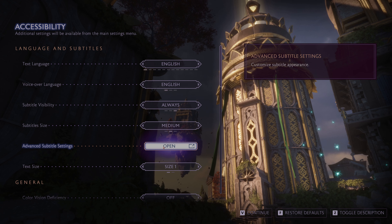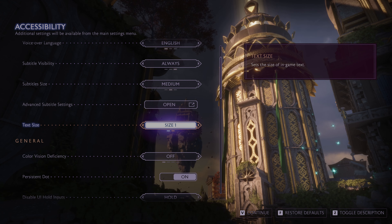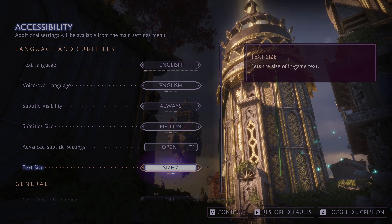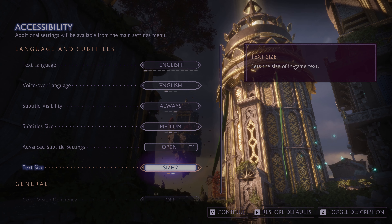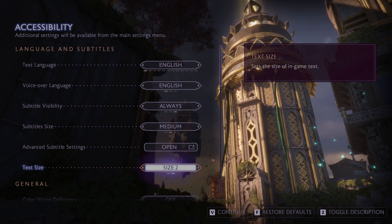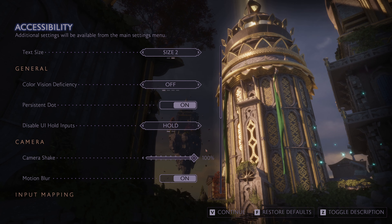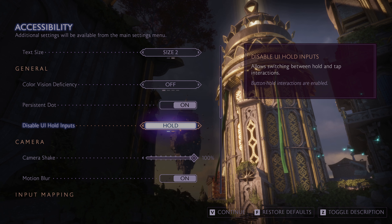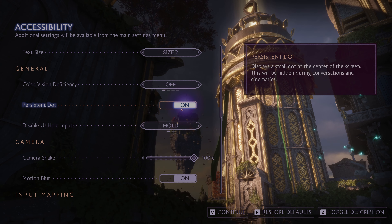We'll stick with medium subtitle size. Advanced subtitle settings let you customise appearances if you're so inclined. I'll nudge the in-game text up to size 2, just to make it more readable, as a lot of people will be watching in a downscaled version. There's also an option to disable UI, switch between hold and tap interaction — nice touch. Persistent dot — I like this.